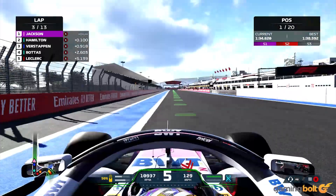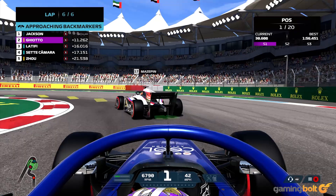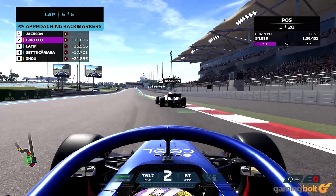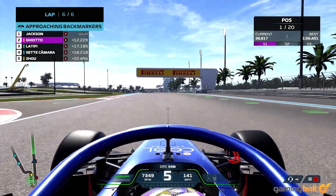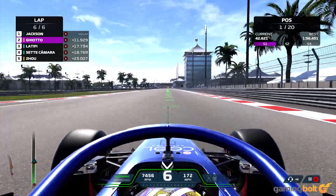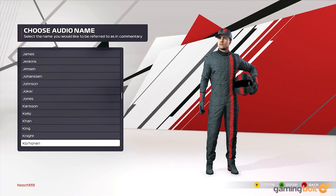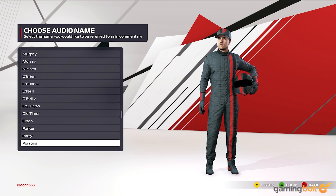The longer term game modes — My Team and career — are mostly similar to last year's additions. The big change is that you can now play career with two players, either online or locally, playing as teammates or rivals. Otherwise, career follows much of the same paths as it has in the past, bringing you from startup to standout in F1 over the course of multiple years. My Team, the mode allowing you to create a new 11th F1 team, has had some minor improvements from its introduction last year, but is mostly the same experience.